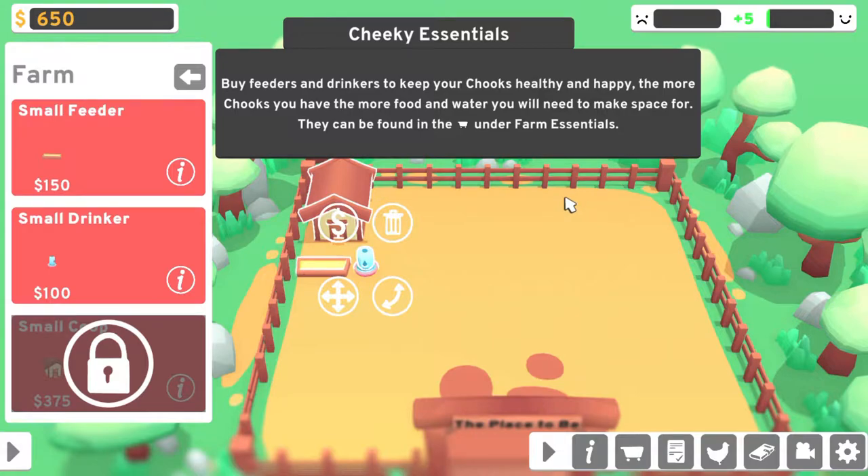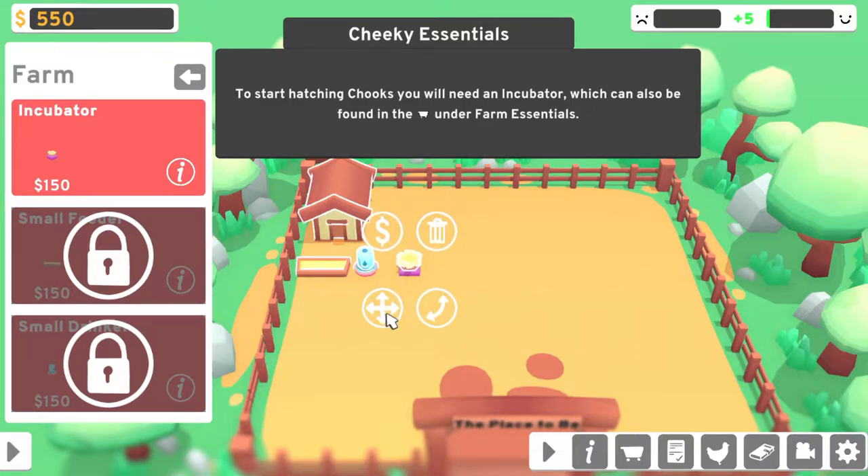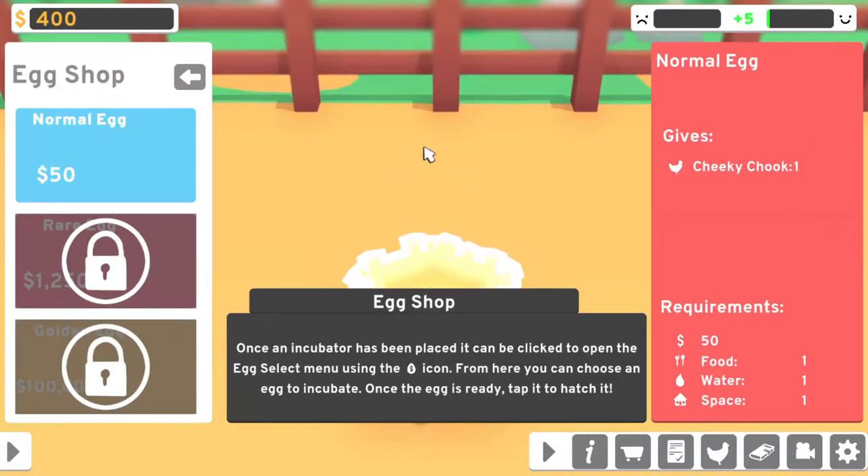What's next? To start hatching chooks, you will need an incubator, which can also be found under the cart. Let's buy an incubator. Let's move it here, I guess. Let's put it there for now.